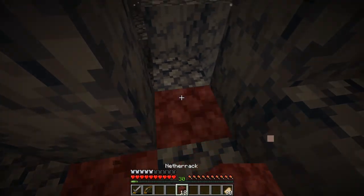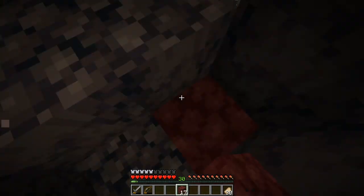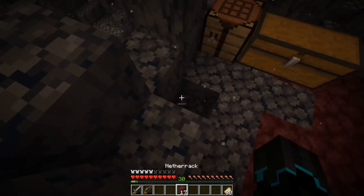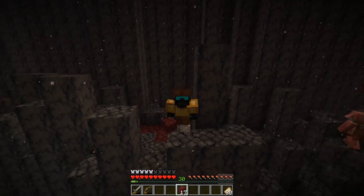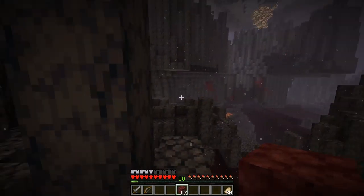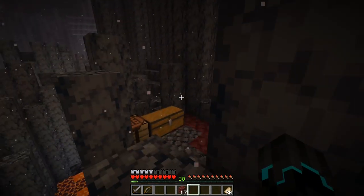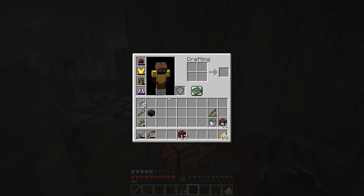Let me just cover those up real quick so I don't fall in them. In this episode, first off I wanted to stay in the Basalt Deltas, but secondly I wanted to use some of these new blocks that have been added, such as Blackstone and also the Quartz bricks that have been added as well.